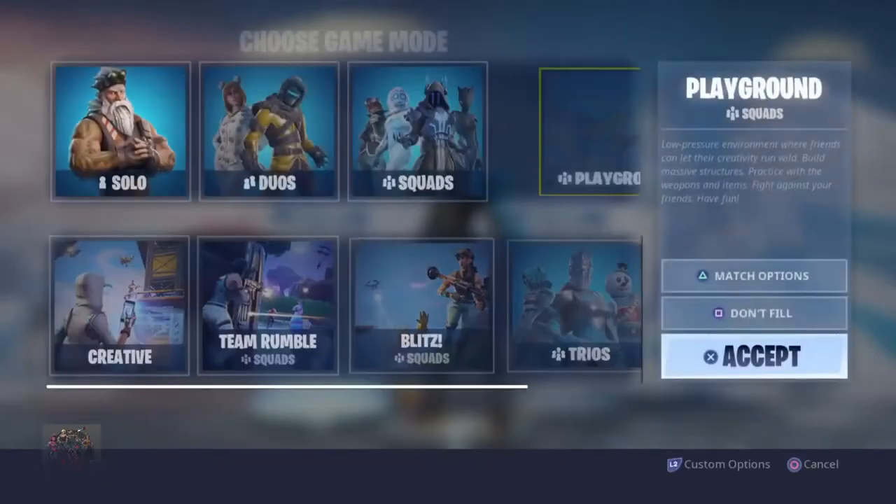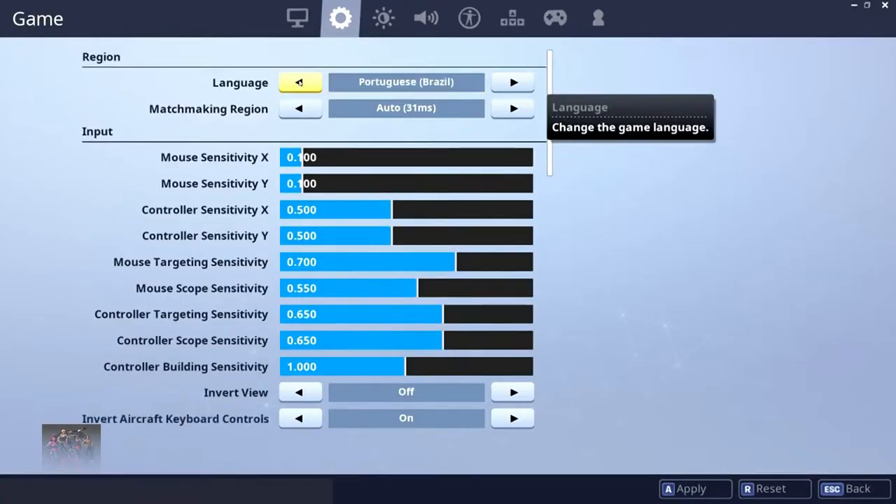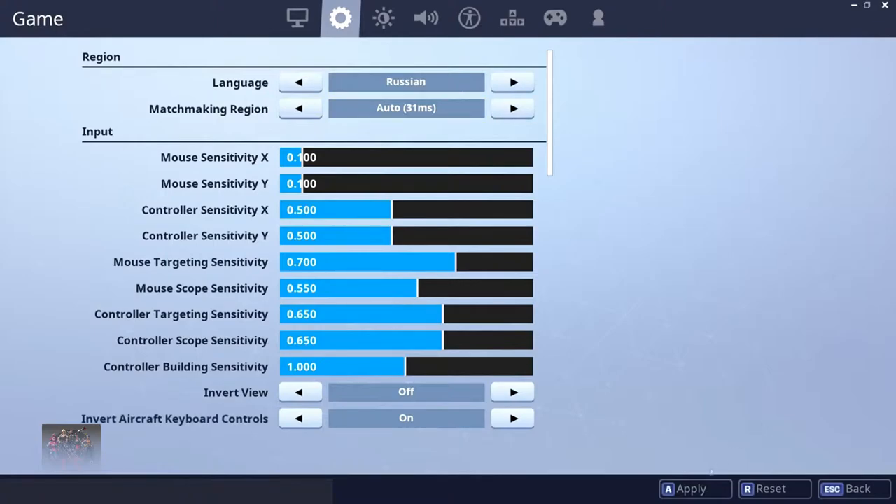The first thing you want to do is select Playground. Then you're going to want to go to Settings, then go to Game, and change your language to Russian.